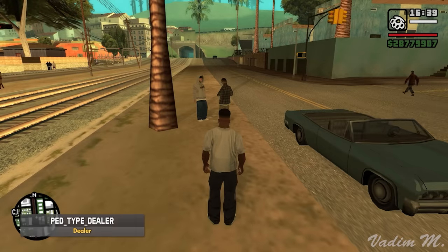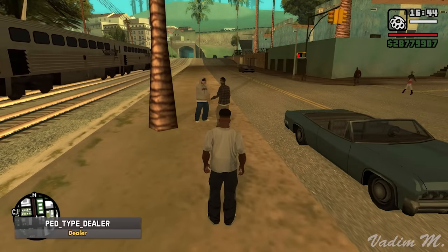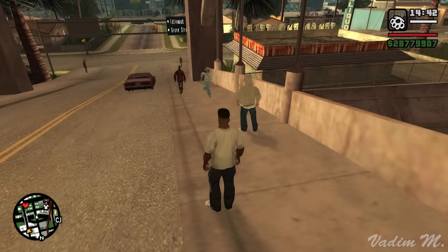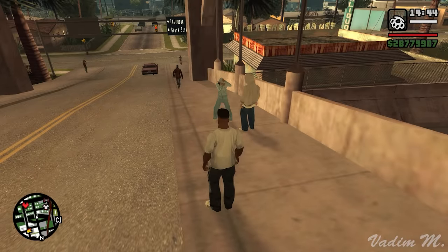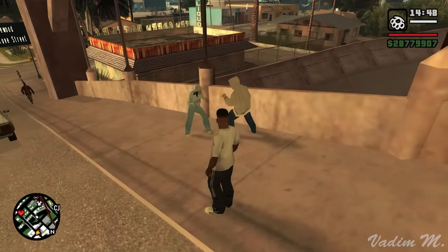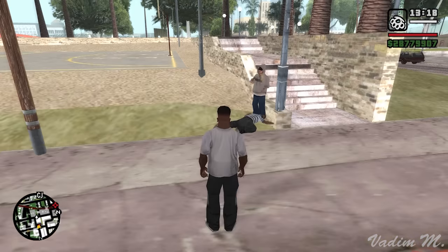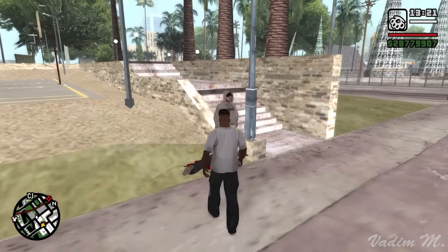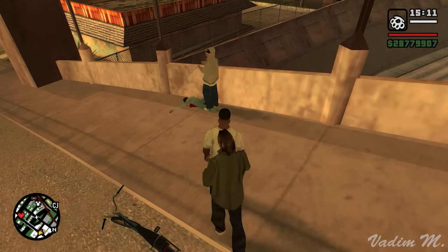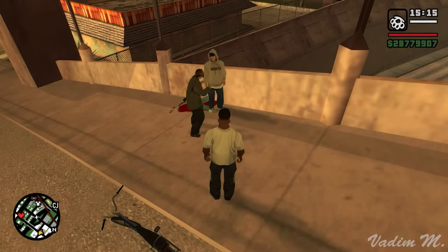The dealer type peds act a little differently with this bug — they're not aggressive while doing their everyday business in the streets. However, sometimes their customer suddenly changes their mind and attacks them for no apparent reason, to which they respond with fists or a gun. After they eliminate the threat, they'll continue selling as if nothing happened. The problem likely lies in the buyer's behavior, as they usually belong to the civilian ped type.